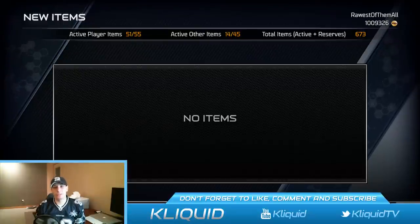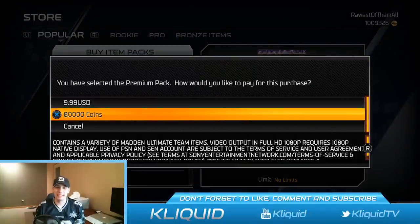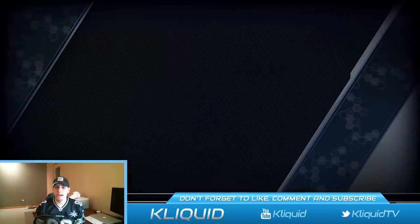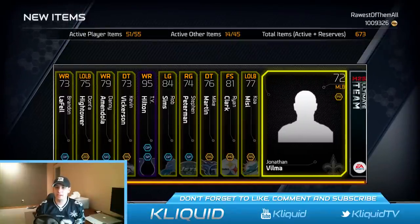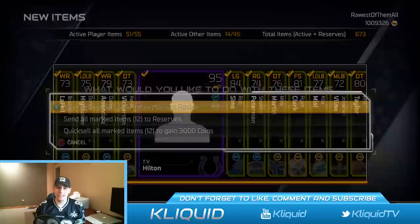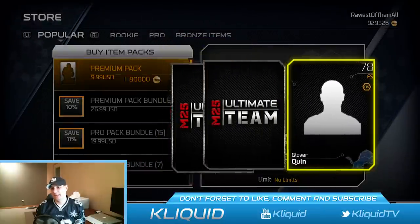Potentially some legend cards in those premium packs. First pack of the premium packs — these are 80,000 coins each, so hopefully I get something decent. They're $10 each if you pay with real money — $10 for one pack, that is crazy to me. First card out of the pack is Brandon LaFell — ugly. That's a Hightower, Danny Amendola — these are all golds. T.Y. Hilton playoff. Not much of any value here. Sorry guys, when you open up an 80,000 coin pack and get that junk — pretty much just an assortment of garbage gold cards.